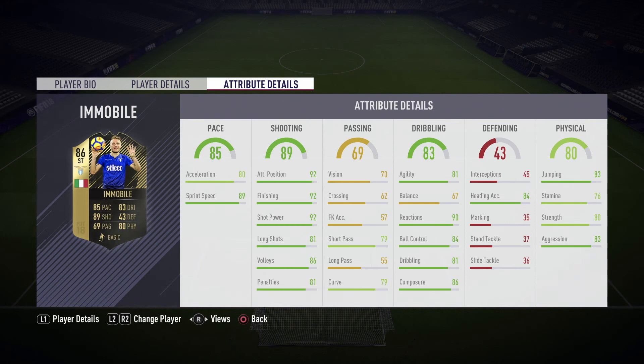Passing is not that great, but it's not the type of card you use for passing anyway. His dribbling — agility is really good, but his balance is not as decent, to be honest. 67 is pretty low for someone who is 6'1", but we take it. His reactions are amazing, ball control is decent, dribbling is decent, and composure is great. Defending really doesn't matter, but his heading accuracy is 84, which is great. Really aggressive player with 83 aggression. Strength is also good, stamina is decent, jumping is also good.